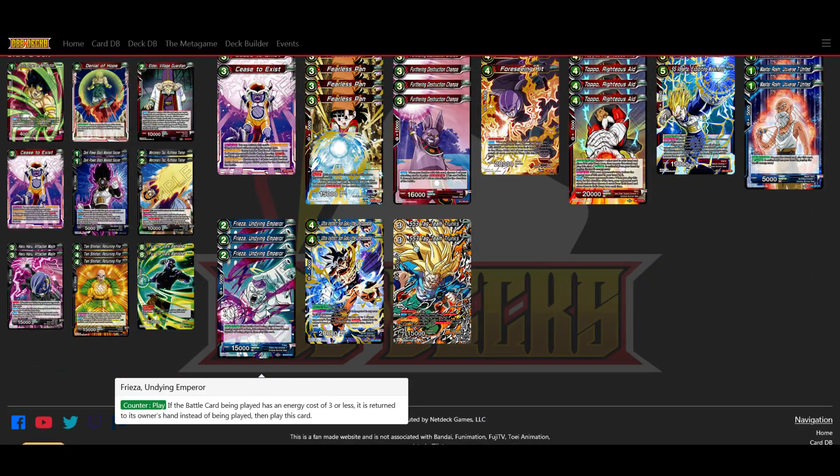We have 3 of these Freezes. This is another way we're going to punish a lot of counterplay players. It's a counterplay when your opponent is going to play a battle card costing 3 or less — you can return their hand and play this card. A Topo would still negate, but at least you can stop its auto. So you can do it in response to a Topo, and then you're advancing your board to swing with another 15. This is also another Universe 7, so we don't care about the blue — we can play with our red — and it also gets boosted by our leader.